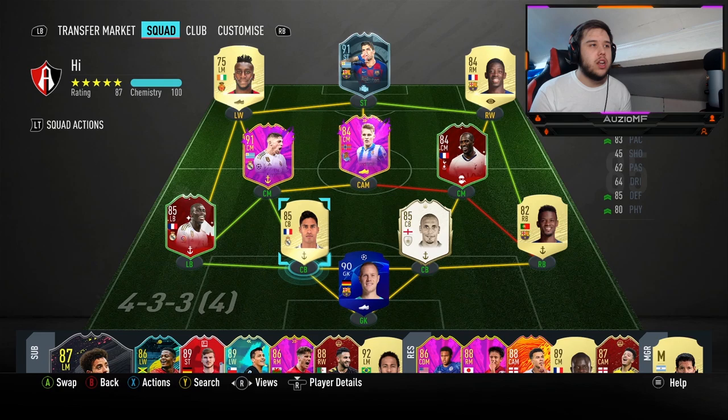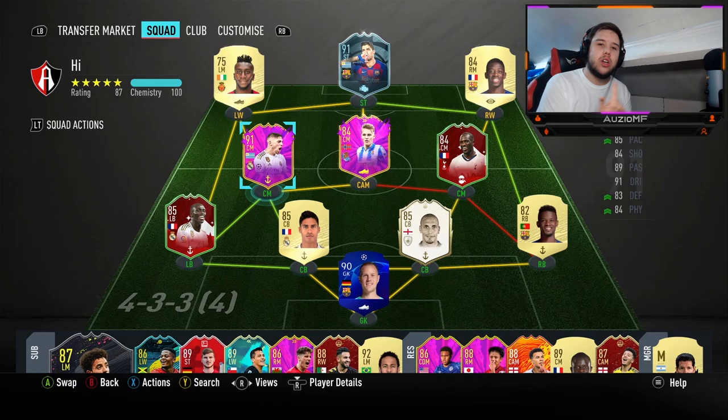I've linked him up today with Odegaard, Mendy, Junior, and Varane, and I've also got the likes of Suarez, Dembele, and Sissoko on the team. I'll be using Valverde in a 4-4-2 playing him at centre mid, but I also want to try him at CAM in a 4-2-3-1, and at CDM — so I'll be trying all central mid positions today. Let's get straight into the games.